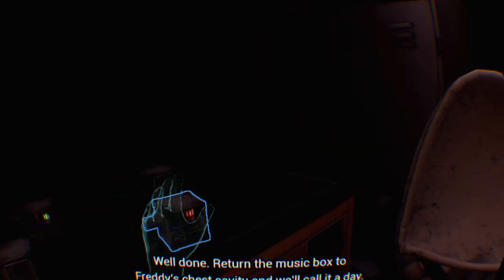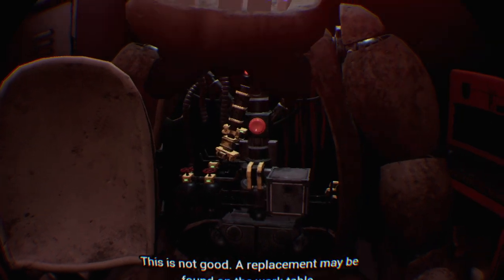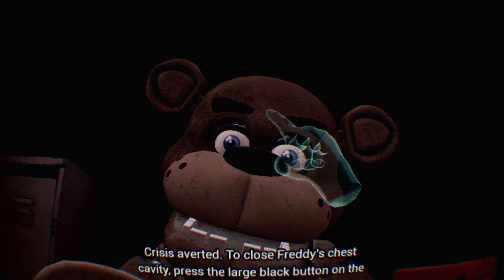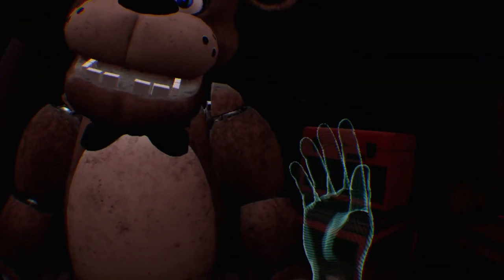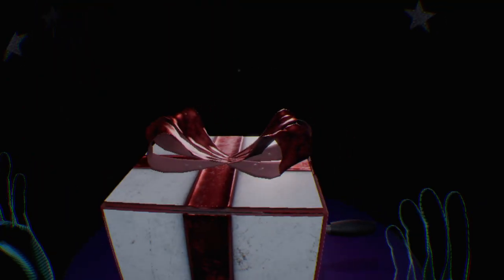Turn the music box back to Freddy's chest cavity — oops, I dropped it. You seem to have mishandled Freddy's music box, this is not good. A replacement may be found on the work table — crisis averted. To close Freddy's chest cavity, press the large black button on the center of Freddy's face. That concludes your time in Parts and Service. I'm surprised I did it first try — I was expecting to die a couple of times!